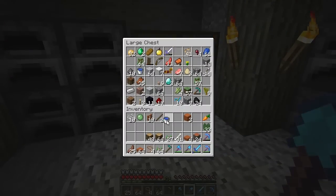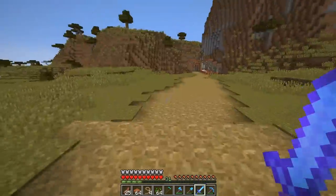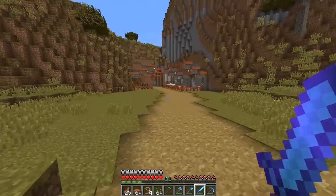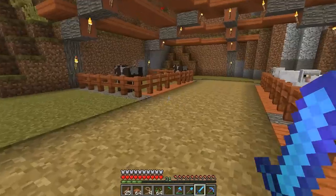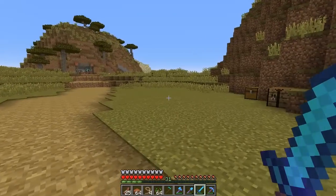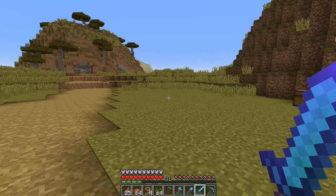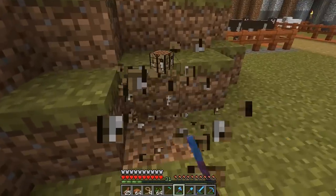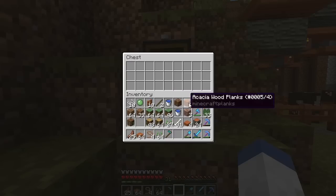I'm going to grab two buckets of water. I went ahead and gathered up all the surrounding animals I could find — there's a ton of animals up on that hill — but for now I'm just going to leave them there. We got a good collection from the surrounding area: a bunch of pigs, cows, and sheep. I'm thinking — how am I going to feed these animals to breed them? There's a perfectly good area right in front of me — why not make a field of crops?